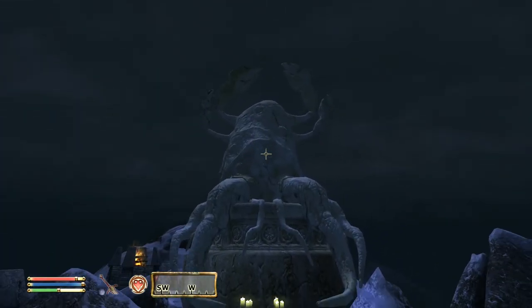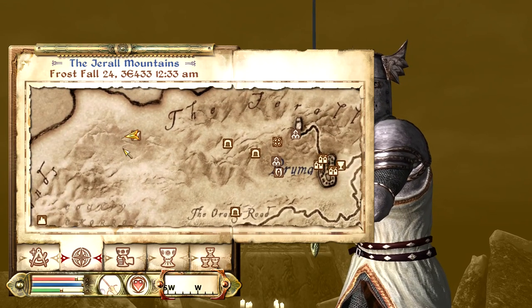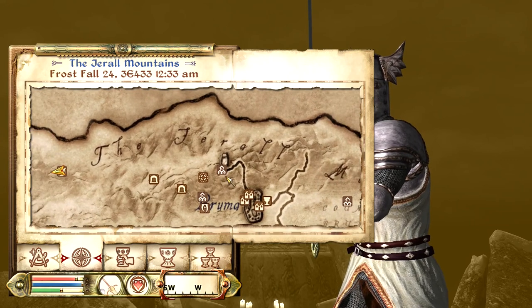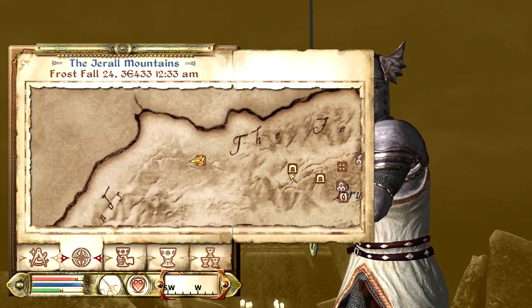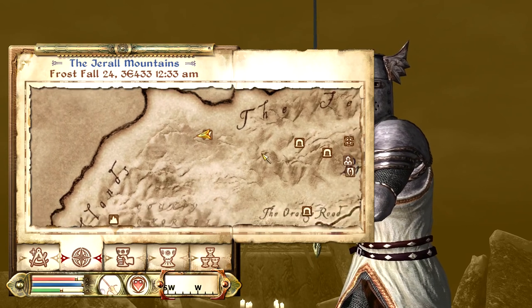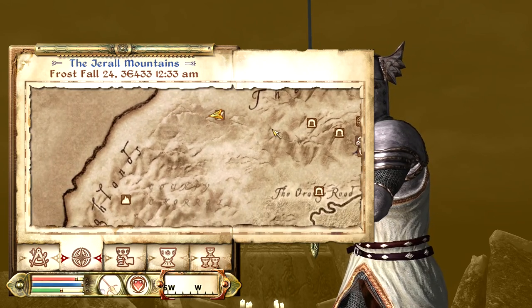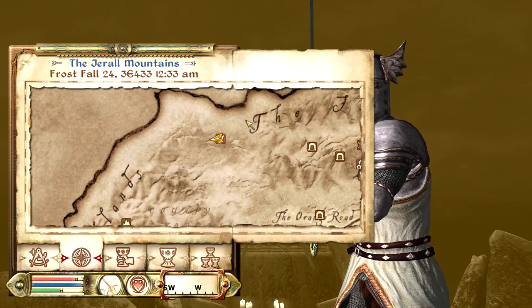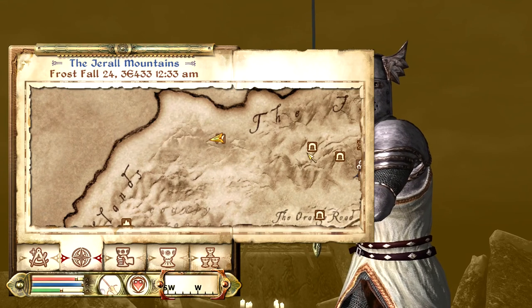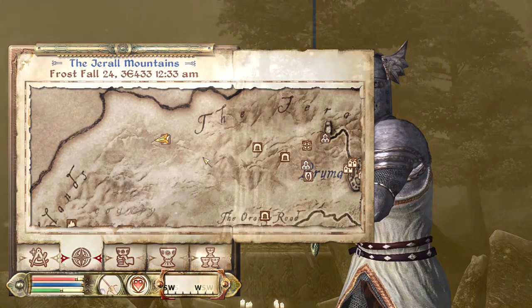Our next shrine is the Shrine of Hermaeus Mora. It's going to be found at the top of this mountain over here to the west of Bruma, right next to the Jerall Mountains. It's actually pretty difficult to get to, so you're going to need to climb a mountain, and there'll be a couple of difficult creatures on your way up, so just be aware of that. The closest landmark I've found near it is Echo Cave.